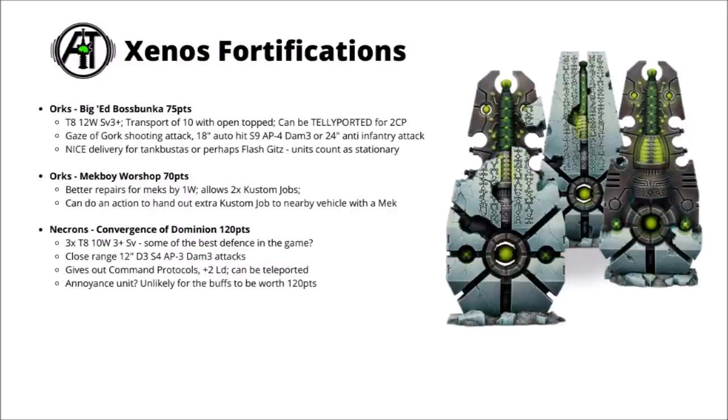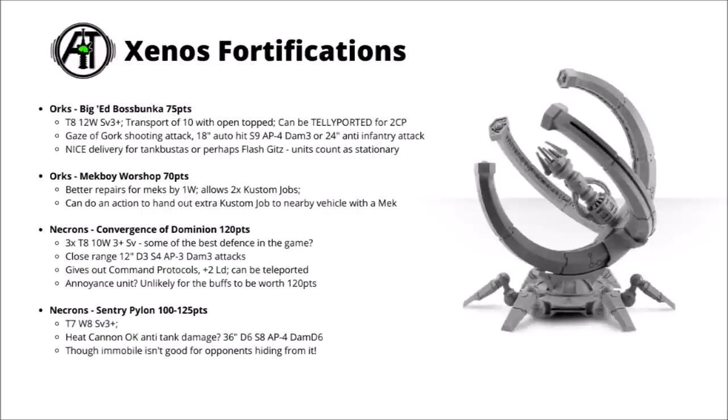They perhaps just needed to be a little bit more helpful or threatening to warrant their inclusion. The Necrons also have the Sentry Pylon — 100 to 125 points at toughness 7, 8 wounds and a 3+ save. The Heat Cannon gives some okay anti-tank damage: D6 shots at strength 8, AP-4, damage D6 with the Melter rule. Just for raw firepower alone it competes fairly well with things like the Doomstalker. But the main issue is it doesn't move, making it more of an area denial thing — the opponent can just hide their units out of line of sight if they really don't want to get shot. One might not be the worst to include in an army, but you probably don't want to spam these.